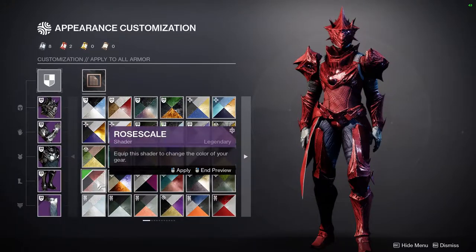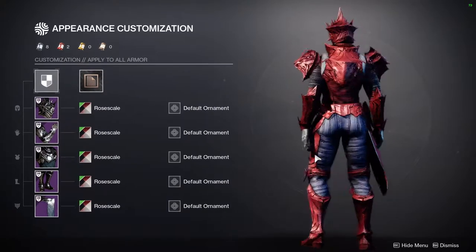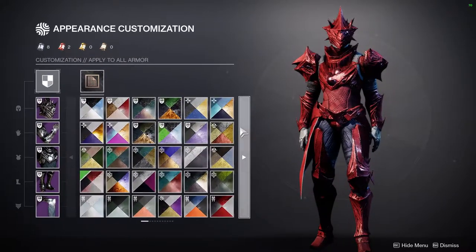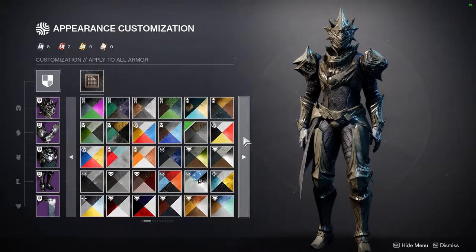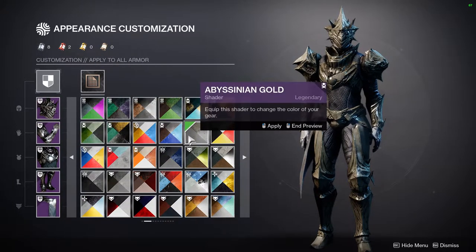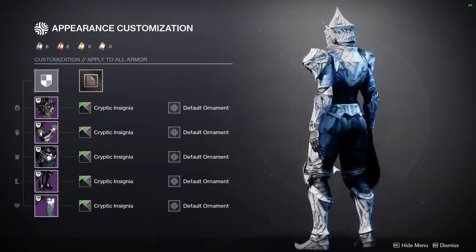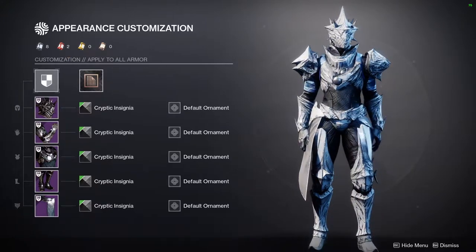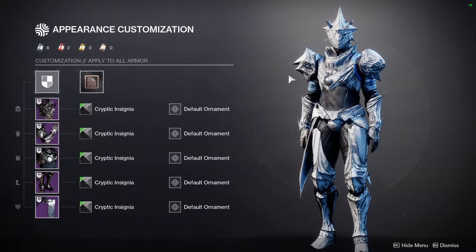Rose Scale from this season is one of my favorite red shaders and looks pretty cool on this. Sydney and Gold is a classic everyone uses — I'm more of a fan when it shows its black variant since it's really dark. Cryptic Insignia from Deepstone Crypt is also one of my favorites and looks pretty cool here, though unfortunately it doesn't produce much of a glow.